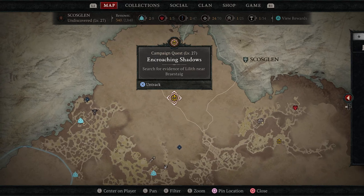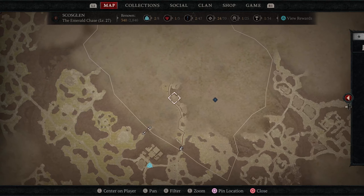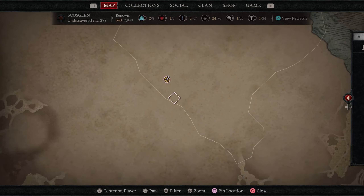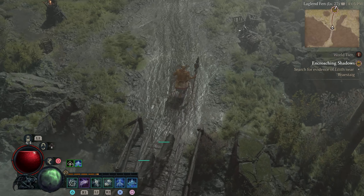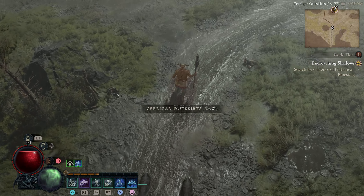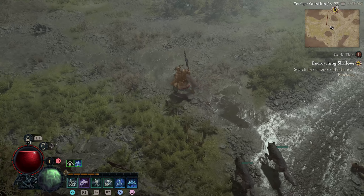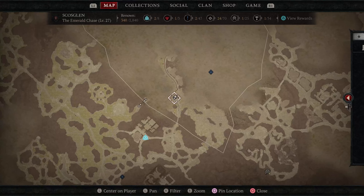Why don't you go ahead and look at the very bottom middle, where it says 'pin location.' Pin what you're tracking, and now a faint line will appear. It's basically going to show you where you need to go. So now when we back out, take a look at the top right at our mini-map. Now we can literally follow it and have essentially a navigation guide as to where we need to go, without always constantly looking at the map, backing out, looking at the map, to try and figure out where it is you need to go.